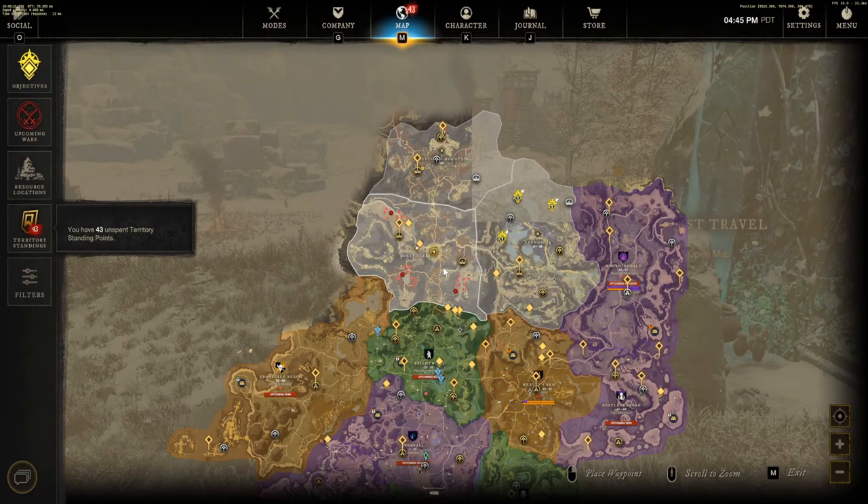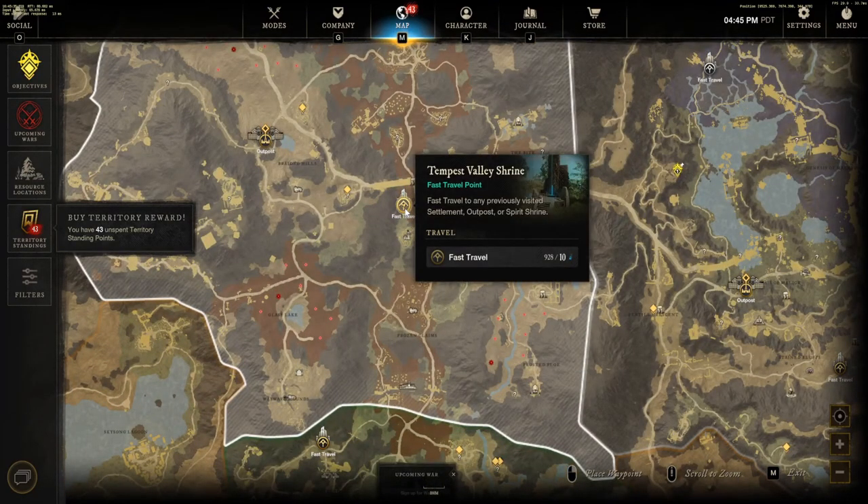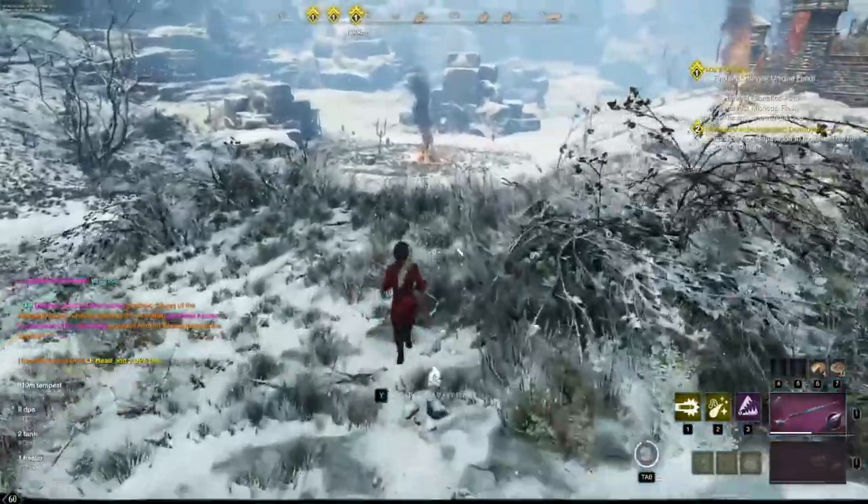So we are at our third and final spot. For this one you want to come to the Great Cleave. It is a high-level area, so if you're not high level I wouldn't recommend coming here. But if you're good to go, come to the Great Cleave — specifically the fast travel point Tempest Valley Shrine. From here I'll show you how to get to the spot.